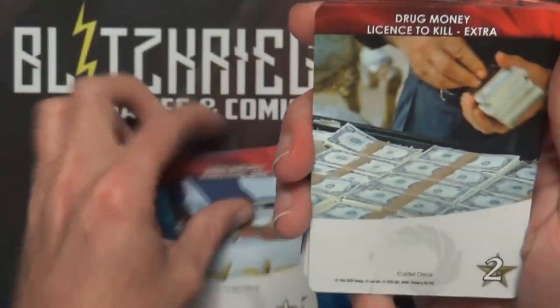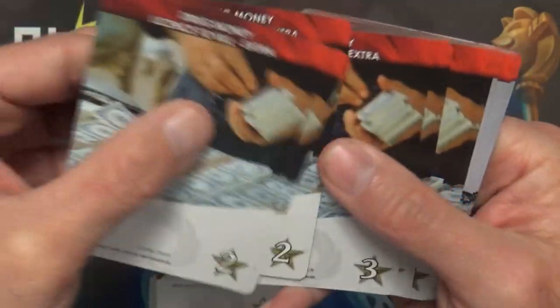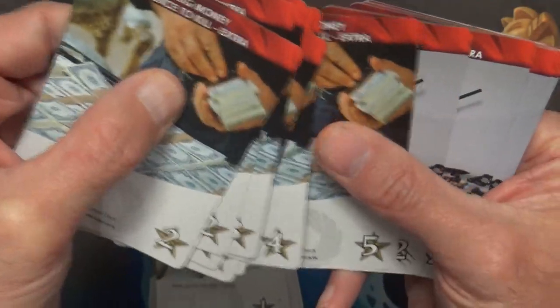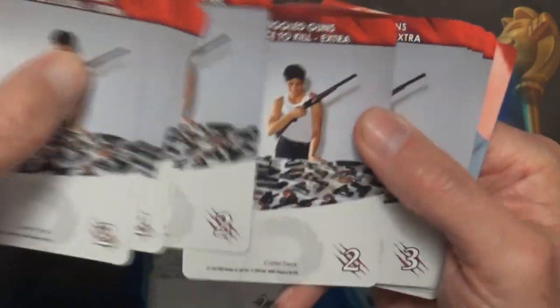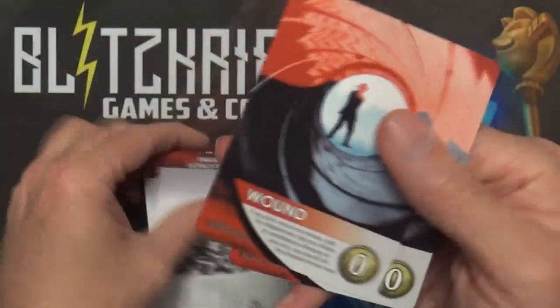We have the Drug Money extra cards with multiple different recruit values. We got Smuggled Guns with multiples - a lot of multiples on Smuggled Guns. And then some wounds.